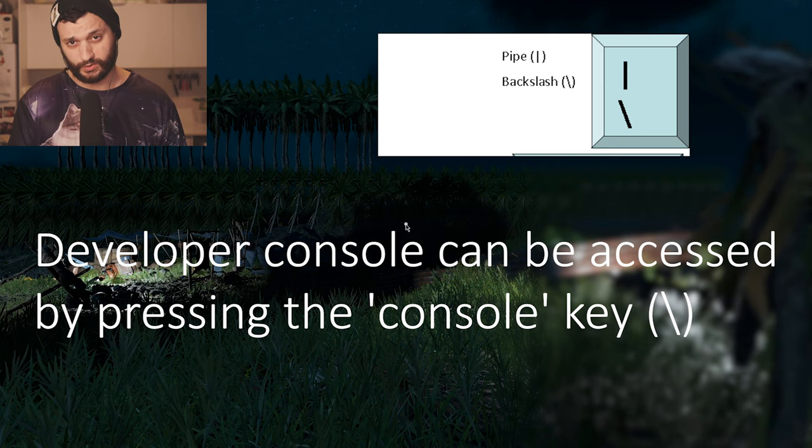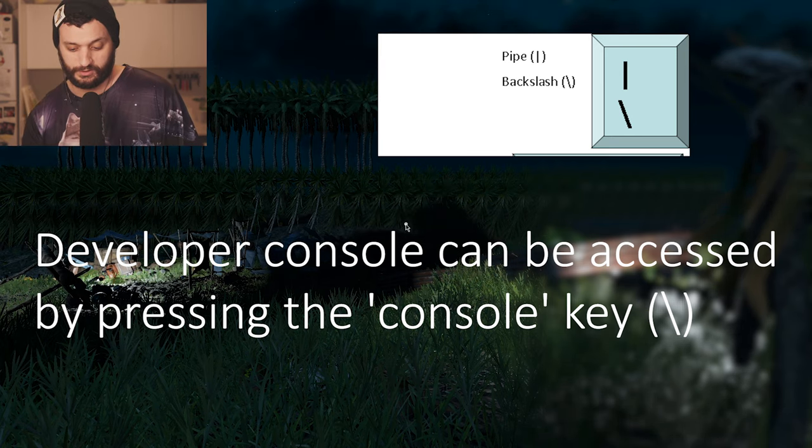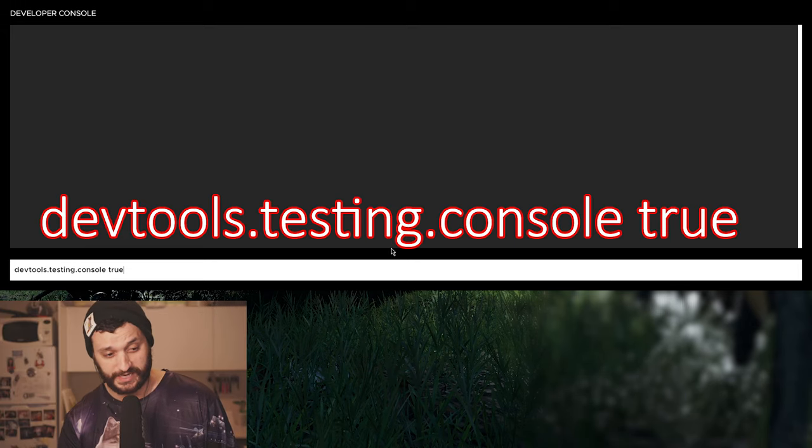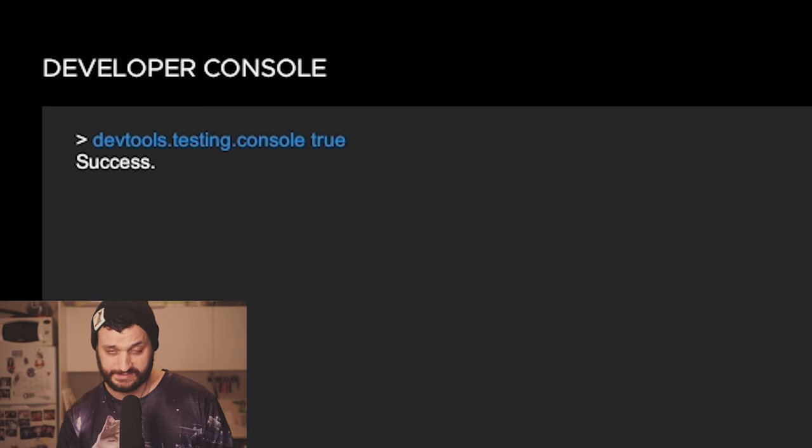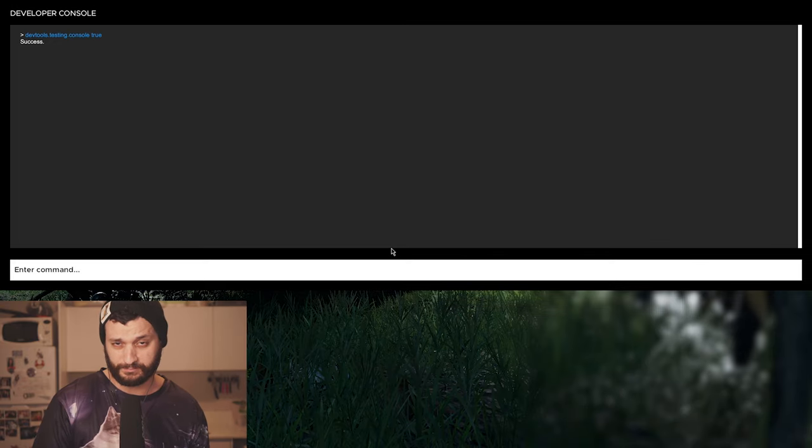The first thing that you need to do is open the developer console. You do that by pressing the backslash key on your keyboard. And then we have the developer console. Then what you need to do is type in devtools.testing.console and then true. Then you can see it's a success. Close the developer console again by pressing backslash again.